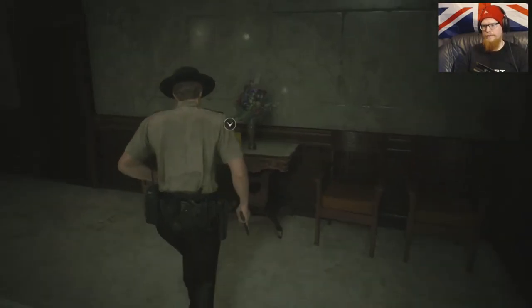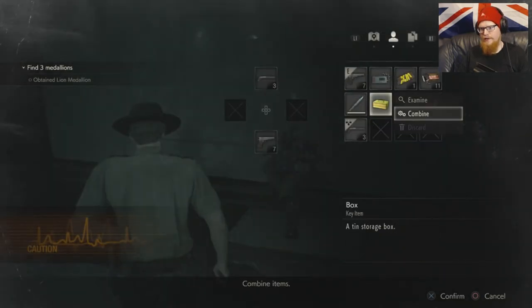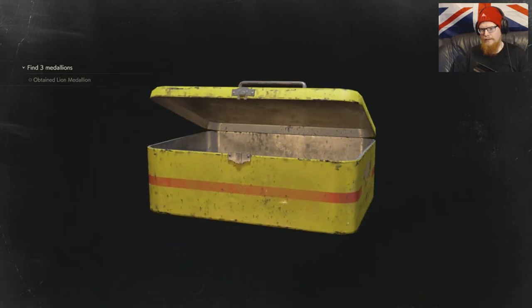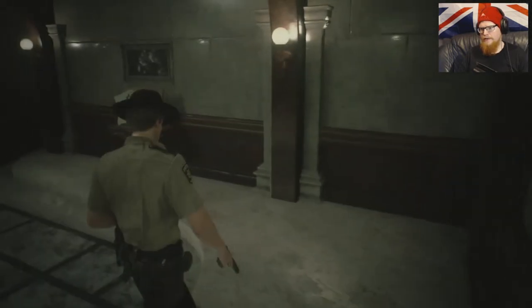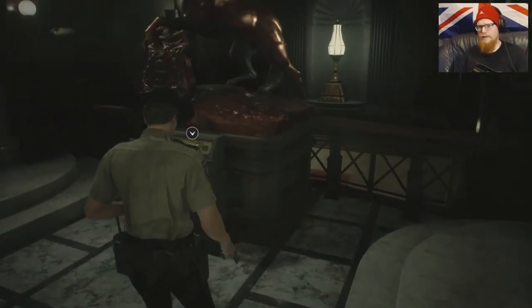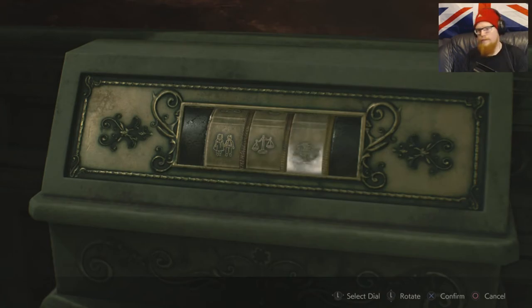We don't have the book we need for the sceptre — wait, we've already got the book for the beckoned sceptre, that's why. Idiot. What's in here? Lion statue — hmm, interesting. We already have everything we need. So that's the unicorn — twins, scale, and worm.